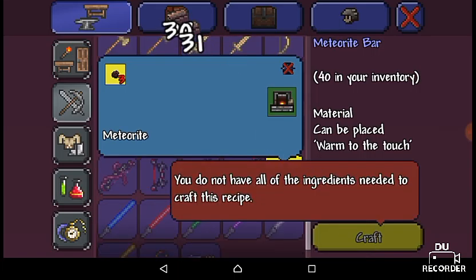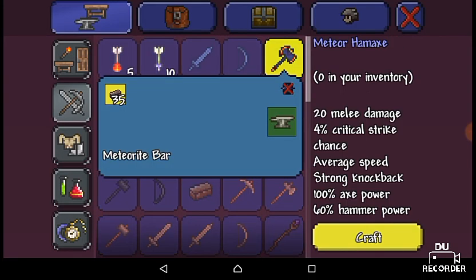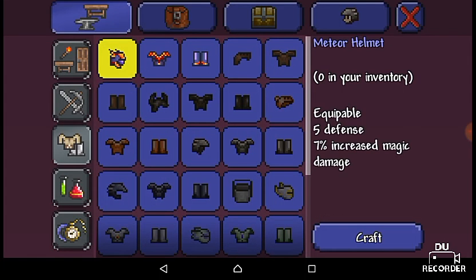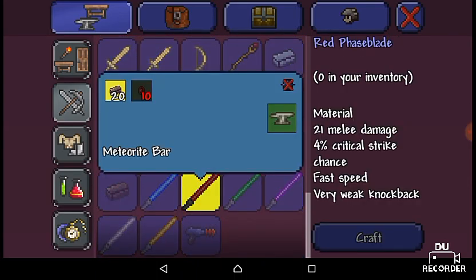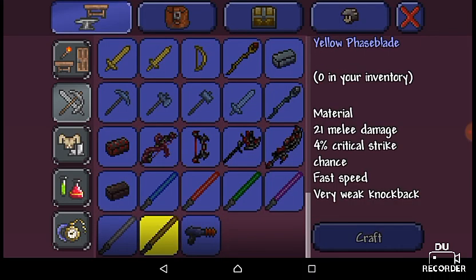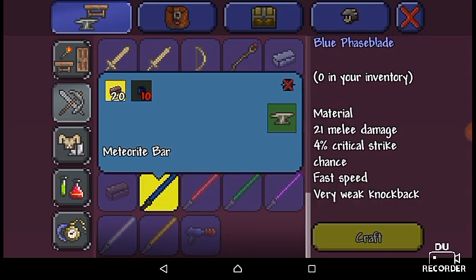Let's see what I can make with these. I need to get to the anvil, which I'm actually really close to. I can make a Meteor Hamaxe. Can I make anything else? Meteor armor! Let's see — phase blades, now these are pretty nice. I've got 22 so we don't really need these, not even when we get phase sabers.